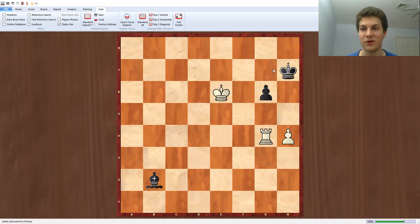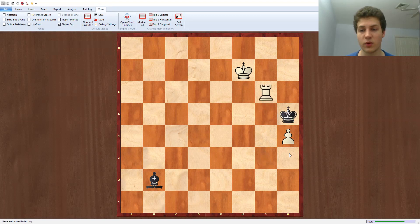But here the king comes to h7, and the point is that white's king can gain some ground with king f7. King h6, takes on g6, king h5. It looks like black is going to win the h4 pawn, but then rook to g2 comes with a very important tempo.